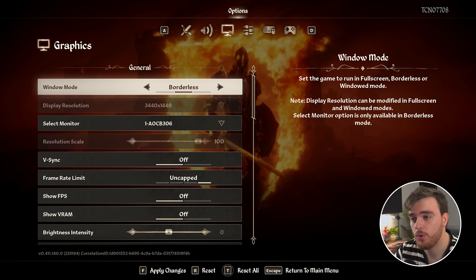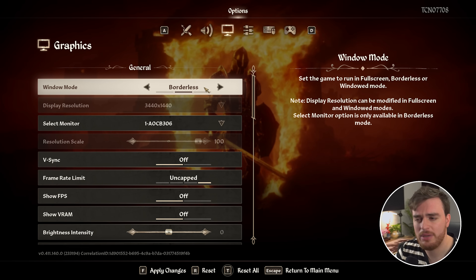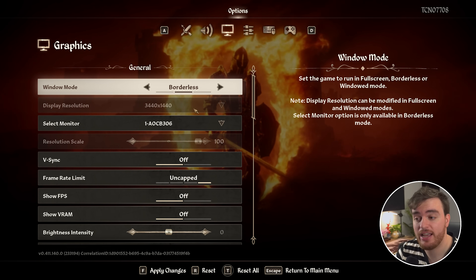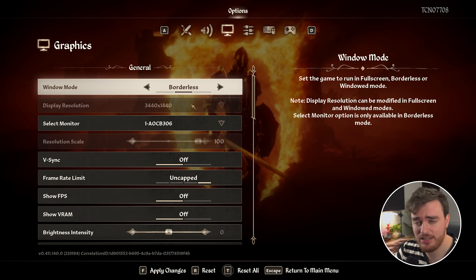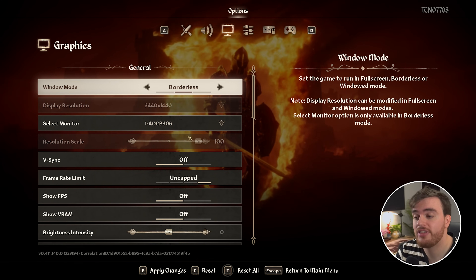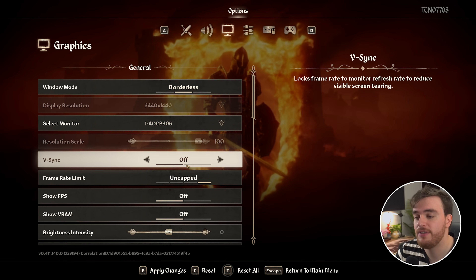On the display tab, we'll start with general display settings. Window mode: full screen should give you better performance, but borderless is fine on most modern Windows 11 versions. Display resolution should match your display or at least be compatible — as long as it's your native resolution, things won't be blurry. Resolution scale: leave this at 100%, though for most people this option will be grayed out entirely as we'll be using upscaling in just a moment. Vsync: definitely turn this off.